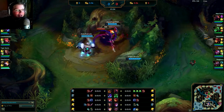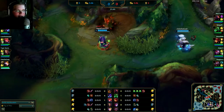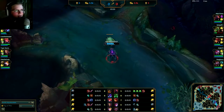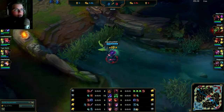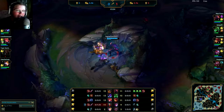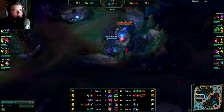Like usually in the jungle, Kha'Zix is definitely one of my favorites. The reason I want to show you guys this game is because I have a cool backdoor at the end. The ending is really, really nice, and we're going to do the usual clear with Kha'Zix — basically go bot red, then Krugs, then kill Scuttle, then come over to Wolves, maybe gank mid if my mid laner did anything exciting. Basically the beginning is like usual, a little bit of farming.